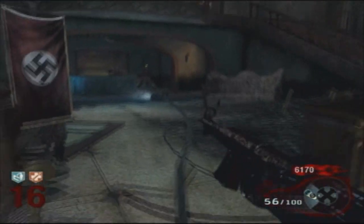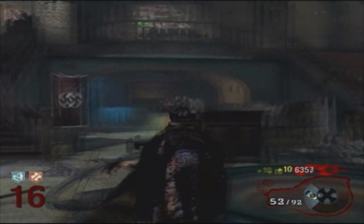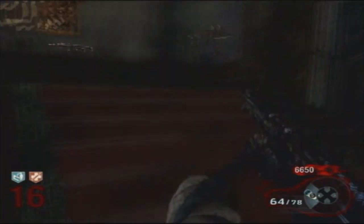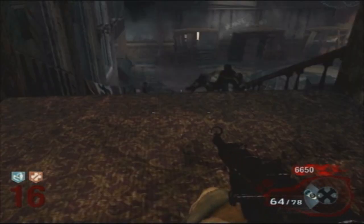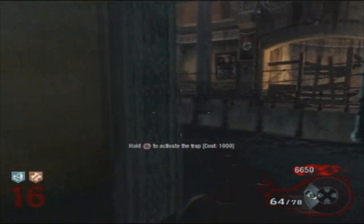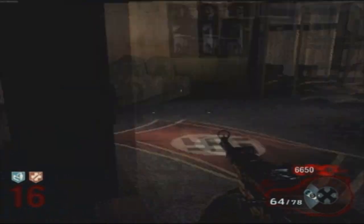That way once you come back down, it won't be as bad - they'll all be rounded up. Another thing: if you reach a higher level, which you'll see a little bit later in this video, as soon as you come back from the Teleporter, you want to make your right and go up the stairs because the Zombies will come up right next to you through the window. You don't want to hang around and just start shooting like I did.